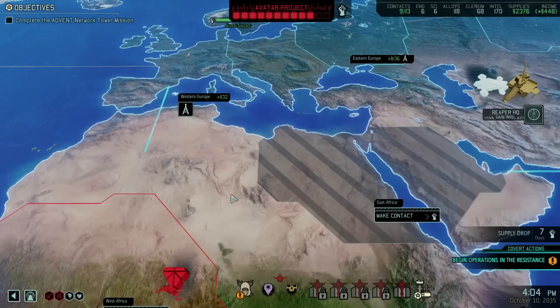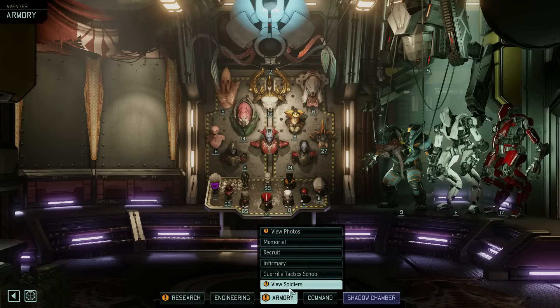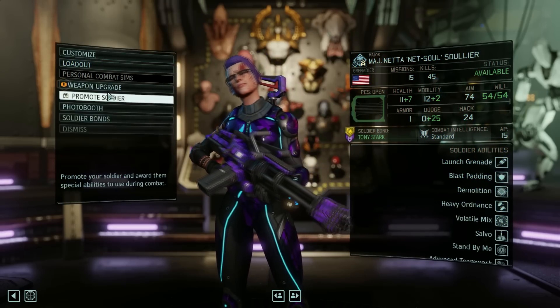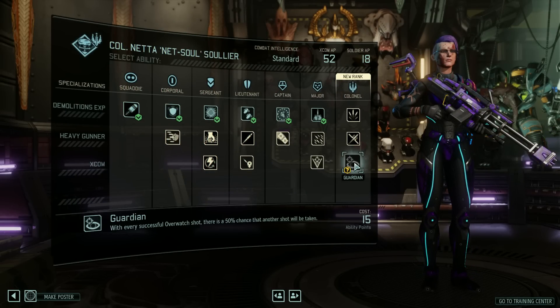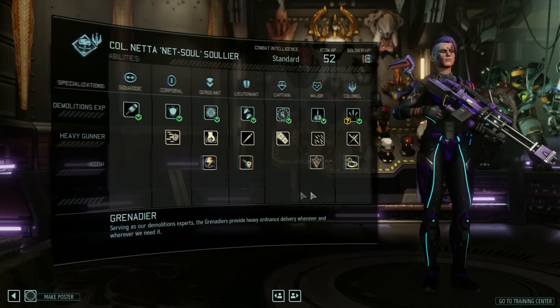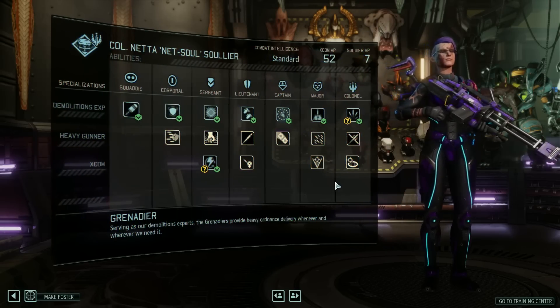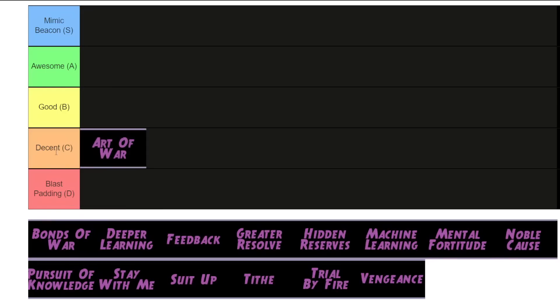That's actually going to be a recurring theme with quite a few of these Resistance Orders. But anyway, Art of War has another big problem on top of that. Soldiers gain different amounts of ability points based on their intelligence. And because this ability is percentage based, the soldiers with lower intelligence will benefit less from the perk. Ironically, they're the ones who need it the most, since highly intelligent soldiers will already be earning a good amount of AP even without this order. So I'm going to say it's just decent — good idea in theory, but pretty poorly executed.